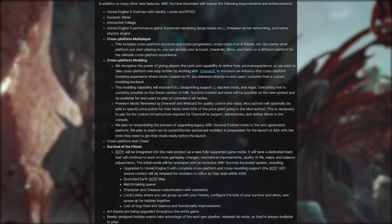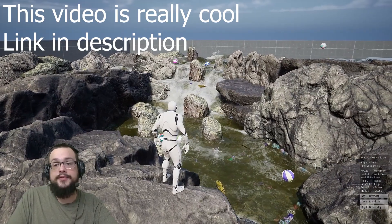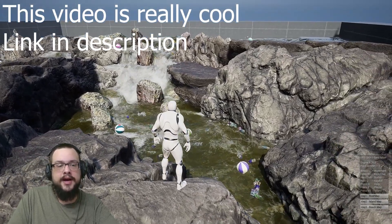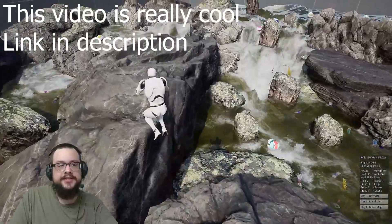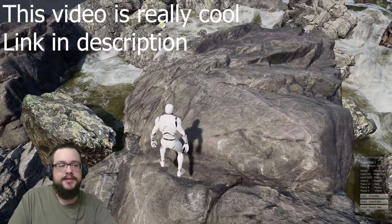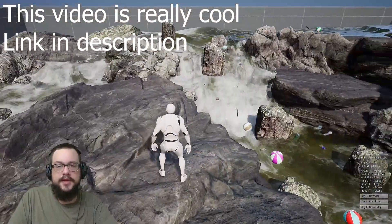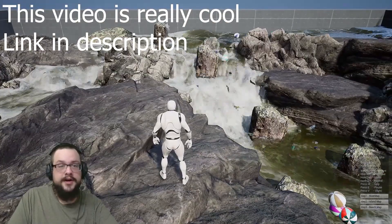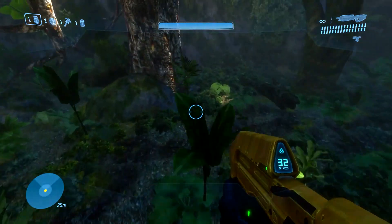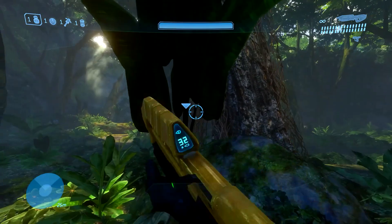In the announcement post, it was said that ASA would come with new features. One of these features was dynamic water. The current water in ARK is relatively static, so an upgrade could be cool. But there's no details, so we are unable to fully know what it means. Does water move around like real life, or does it just mean that some rivers will push in one direction? Will rain affect the water? Some clarification could be great. They also included interactive foliage, which is an amazing feature that really adds to immersion in games that include it — glad this is something they thought to add.